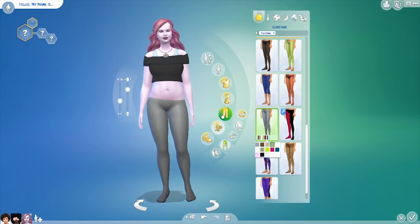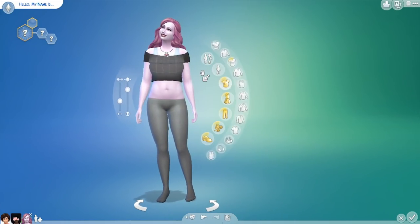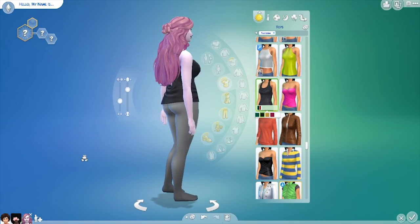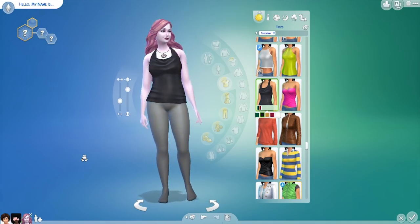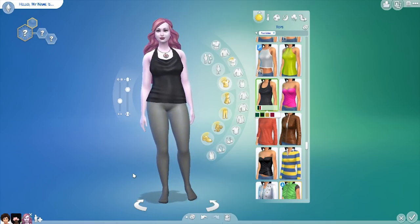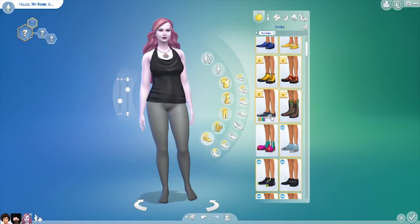I don't know if I like the crop top with leggings now that I've put the leggings on her. I'm going to have to put on a full length top instead. Yeah, we'll go for this — I just didn't like the leggings with no top over them. She does have stars on her knees normally, but we don't have that, so we're going to just need to ignore that part.